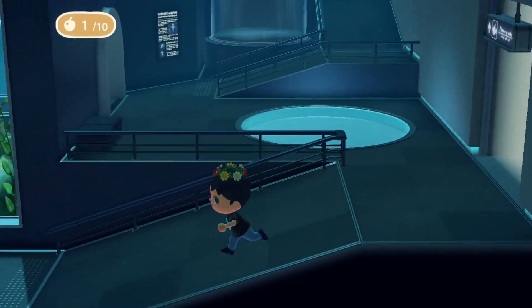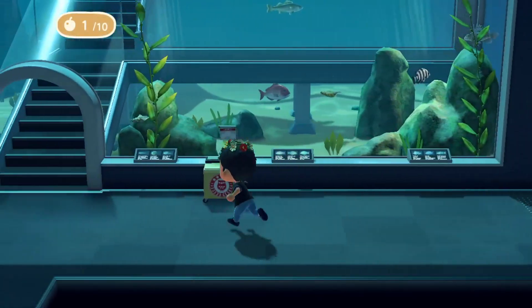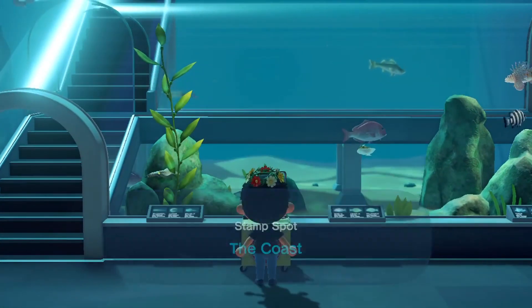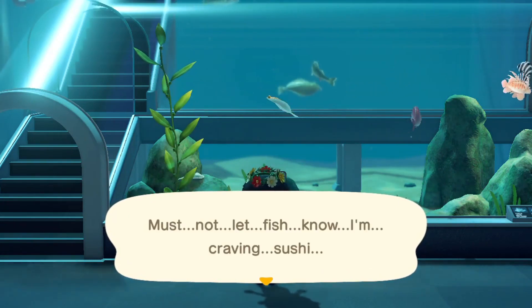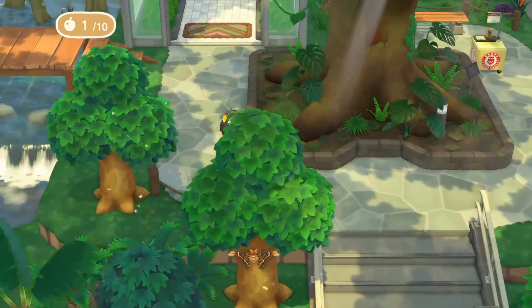Once you've received all three stamps in a certain exhibit, talk to Blathers to receive your prize. Each prize will correspond to the exhibit you found all three stamps in.